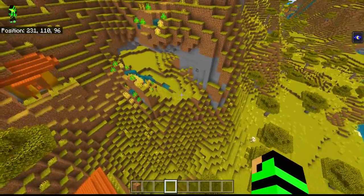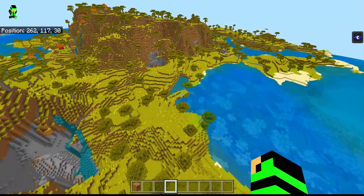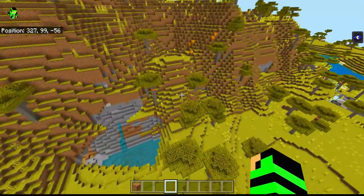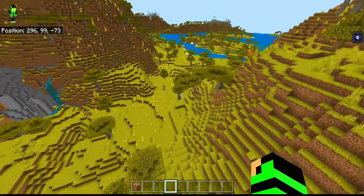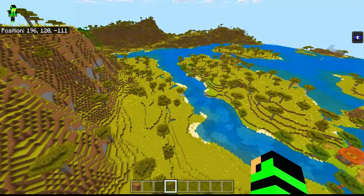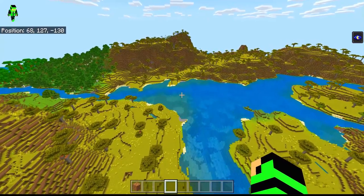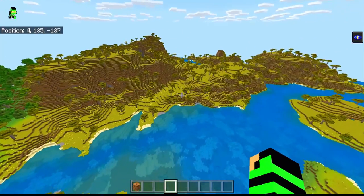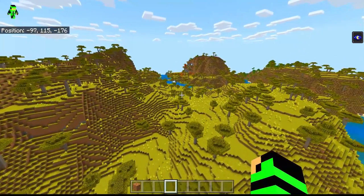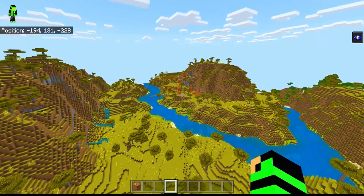Oh look — so nice! What is this? Pumpkins! Nice, nice, cool. Let's check around a bit more — there could be other stuff to see. Oh look at that — there's another village! Another village — that's the fourth village!